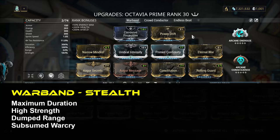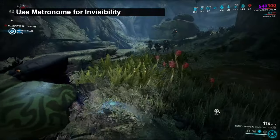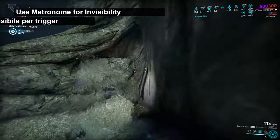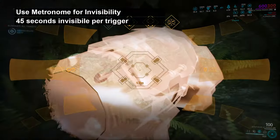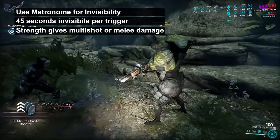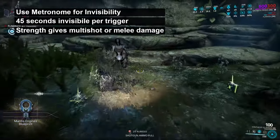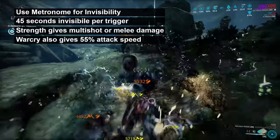First up we have the Warband, designed with maximum duration, minimum range, and as much strength as can be fit into what's left. The idea is to use Octavia's third ability, Metronome, to keep her cloaked for as long as possible. The ability itself lasts over 60 seconds, or the invisibility lasts 45 seconds on trigger. All you need to do is spam crouch while it's active to trigger the invisibility. As we've got slots to spare to get strength, those go into making Metronome's other features stronger, giving multi-shot or melee damage when triggered. The strength also enhances Warcry, subsumed onto this Octavia build, giving about 55% increased attack speed on melee, pairing nicely with the 55% damage buff from Metronome.